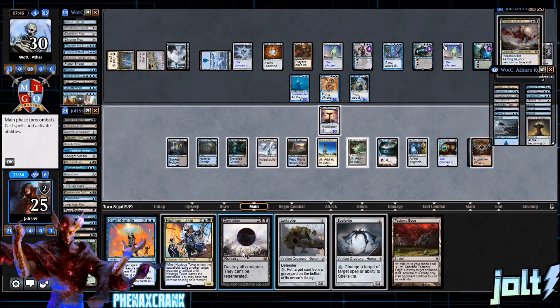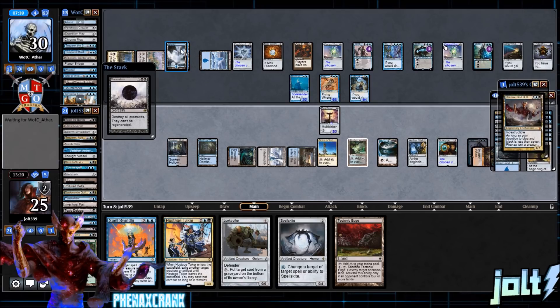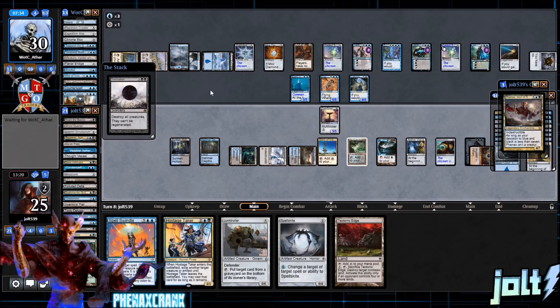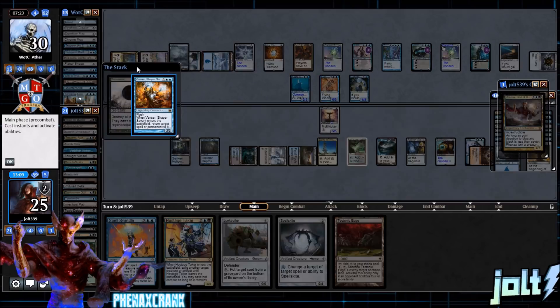Looking at the mana: blue, black, black, then colorless off Darksteel — one, two, three, four. Make sure we have double blue. Let's cast Damnation: destroy all creatures, they can't be regenerated. Opponent is pretty far tapped out with only two mana available. If they have a counterspell, at least Spell Swindle can stop it. We're going to force the issue — with only four cards in their library, let's push. They cast Venser — enters the battlefield, returning target permanent.